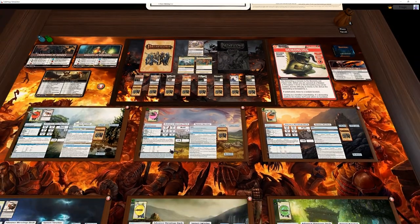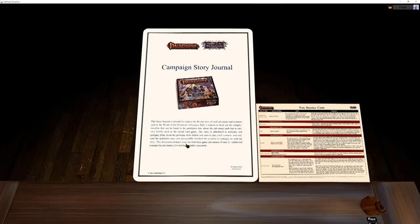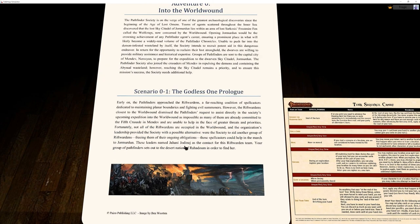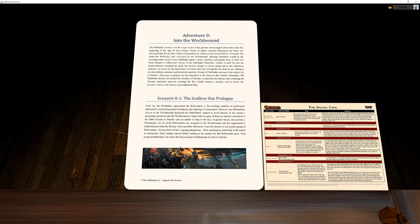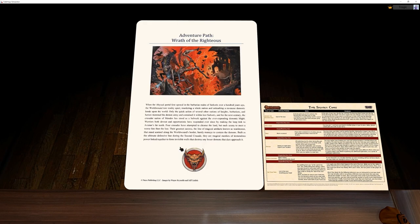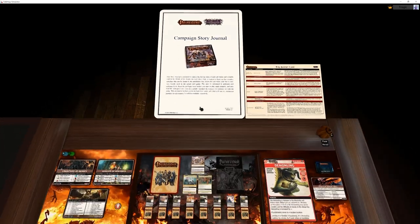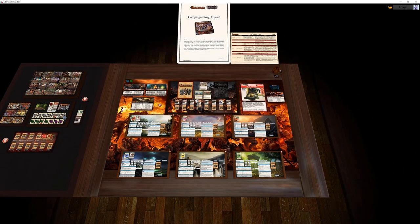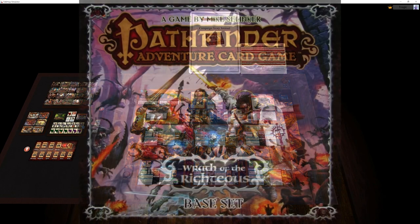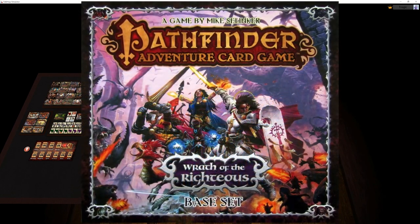That is pretty much it. Now that we have that, let's have a look at the actual campaign story journal — I might put those in little separate videos. But that's it: we are now set up, we are ready to rumble. It's time to start playing — I will see you guys next time.